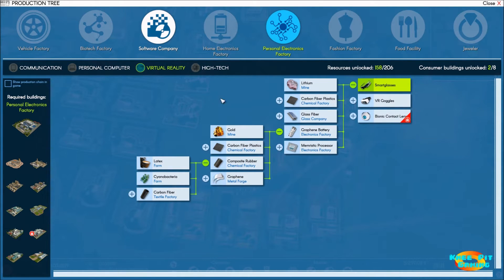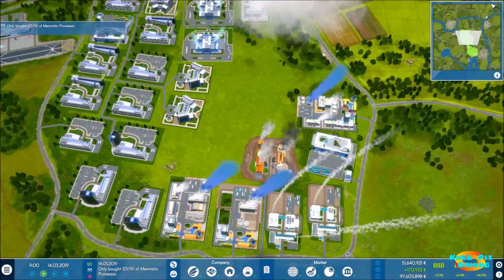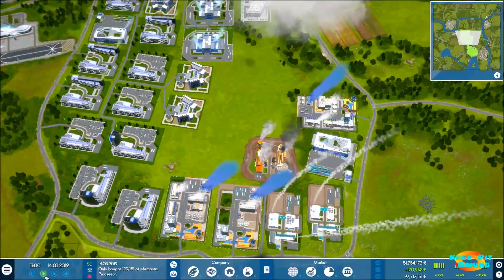Resources unlocked: 158 of 206. We're getting to the point where we've unlocked a lot of things, which means research is quickly reaching the point where we've already researched most buildings. Instead of focusing on researching and unlocking new buildings, we're going to shift to just continuing to build additional buildings rather than worrying so much about research.